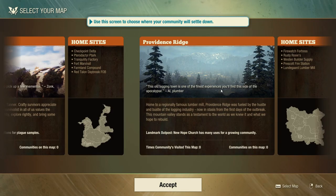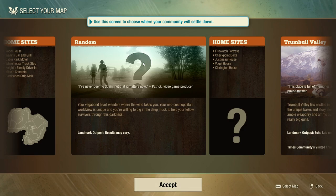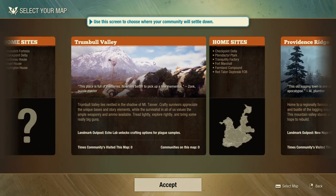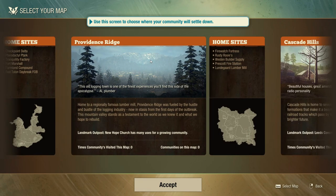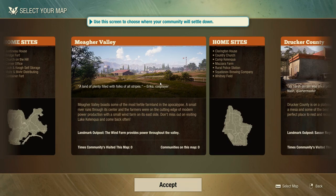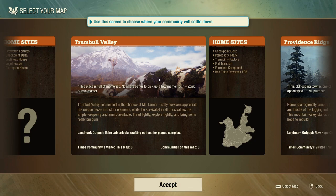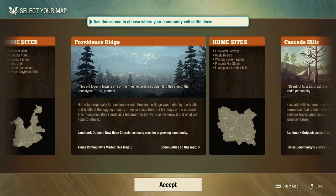We can deploy into different maps: Meagher Valley, Drucker County, random, Trumbull Valley which is the map of the original game, Providence Ridge, and Cascade Hills. I think I've played Cascade Hills before but the home sites don't look familiar. I haven't played Meagher County. I've definitely played Drucker County, so I want to play something different. Trumbull Valley is the original game's map and can be quite fun, but let's go with something else.